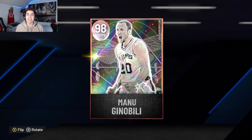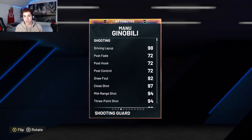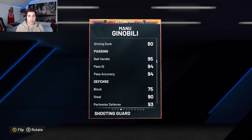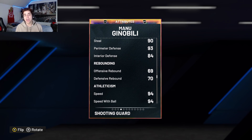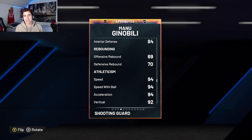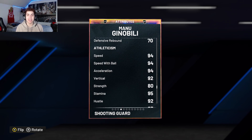Manu Ginobili is a shooting guard/point guard, 6'6", 205 pounds from Argentina. He comes with a 94 mid-range, 94 three-point shot, 80 driving dunk, 95 ball handle, 94 pass accuracy, 75 block, 90 steal, 93 perimeter defense, and 84 interior D. His defense is looking pretty damn solid — his interior D is a little bit higher than I thought they were going to give him, to be honest. He also comes with a 69 offensive rebound, 70 defensive rebound, with 94 speed, speed with ball, and acceleration all being at 94.